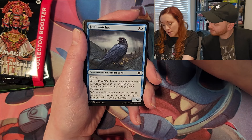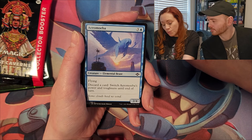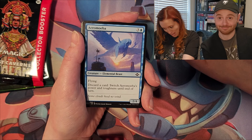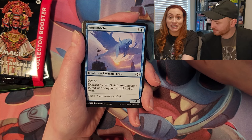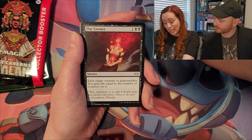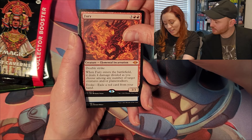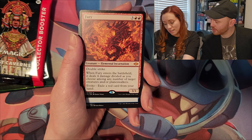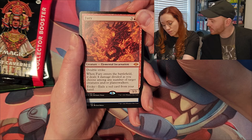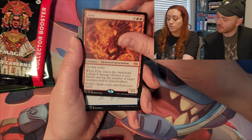Fowl Watcher, a nightmare bird with flying — he's also got delirium. Arrowmoe — I don't really like it, it looks like a flying manatee. Fury, elemental incarnation — it's a double striker, that's cool. Enters the battlefield dealing four damage divided as you choose among any number of target creatures and or planeswalkers.